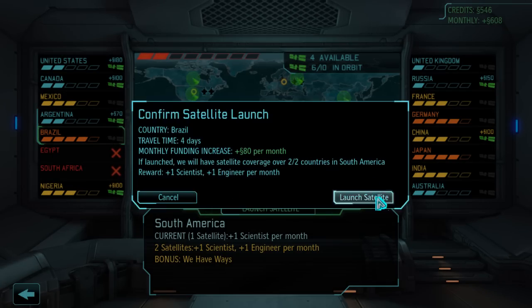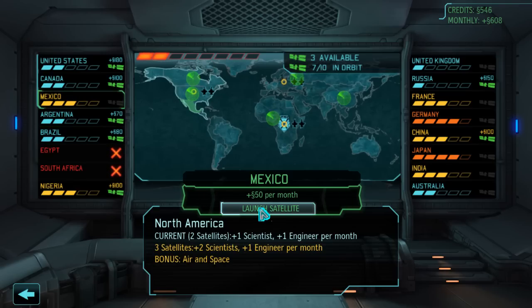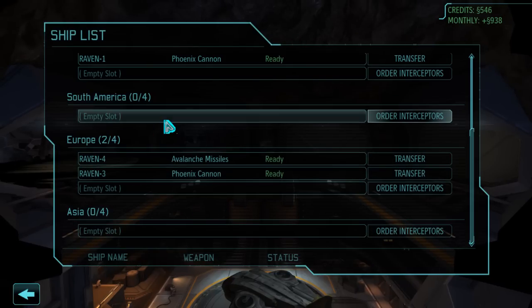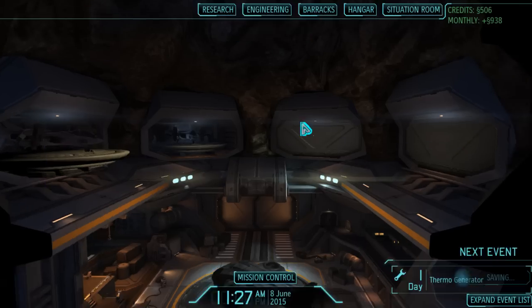Now we'll have to put interceptors in South America of course. Satellite launched. We could use the other three to get Asia done, but I think I should save the rest for right now — I could just use one more to get the United States bonus. We're going to have to buy some interceptors, so that's a good idea. We're going to get the air and space bonus as well. Now we'll save the last two just in case, but let's go and create some ships over South America — they're going to be super cheap because of our air and space bonus.